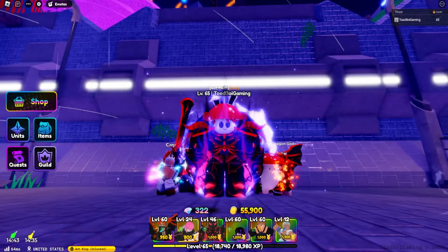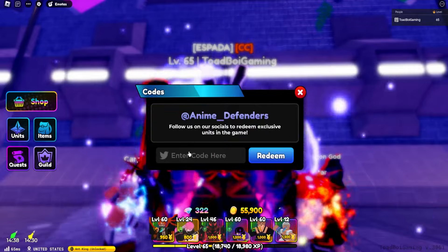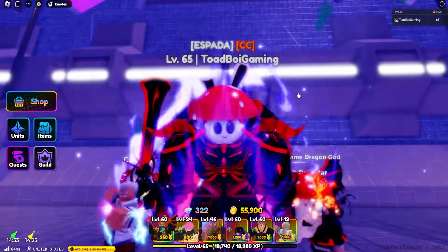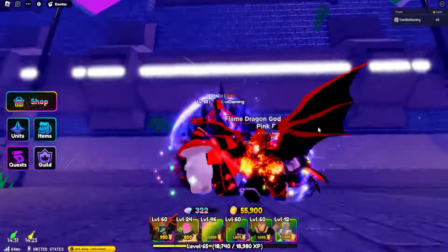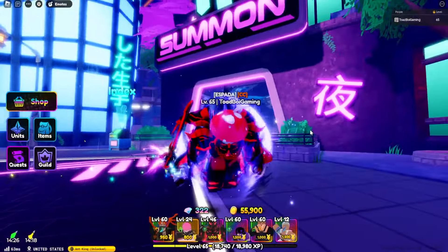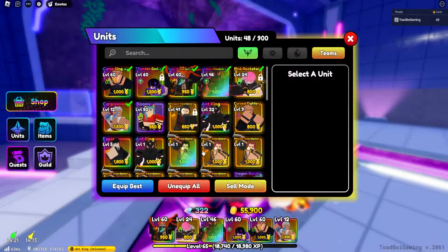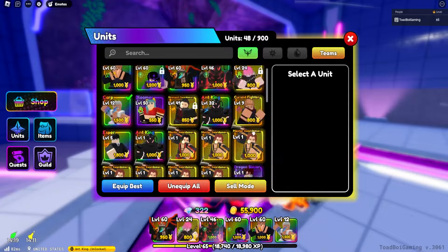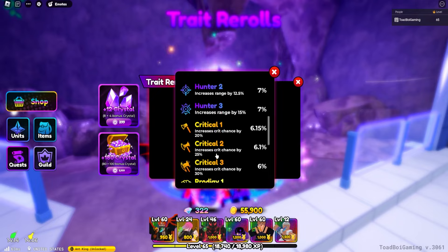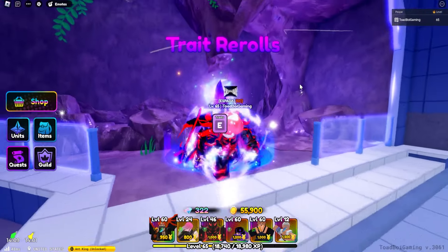The fact that I got Sakuna, evolved him, and he's unique — it's crazy. A lot of you guys have been asking how to level up units quickly. There is literally only one way: get the Precision trait on your unit. You go to Traits, check the chances — Precision is a 10% chance that increases XP gain by 50%. That's the best way to level up your units.